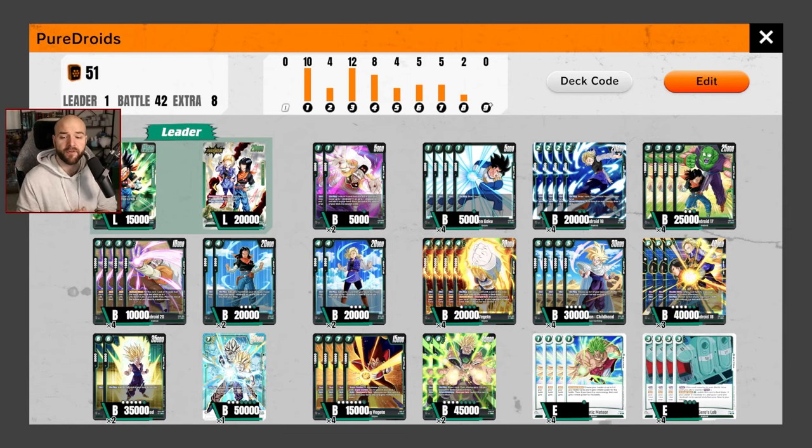I am running a full split of Android 20 alongside Dr. Jero's lab. I know some people cut one way or another, and trust me, sometimes you whiff and it feels really, really bad. But nevertheless, I think we want to up our consistency. The best thing this deck does is utilize lab, so upping our ability to find it, as well as just having 10k androids we can utilize to combo that feed into our lab afterwards, I think is just a nice side benefit.